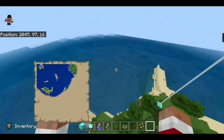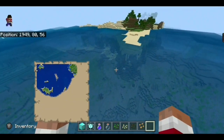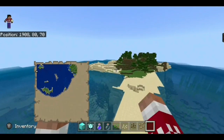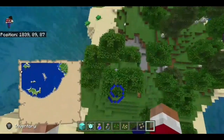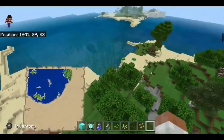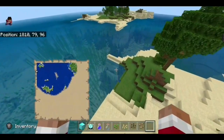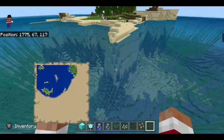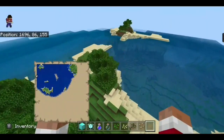If you go down this way — I think it was by that first ocean monument — you'll get more terrain here. I think these are sort of plains biomes and forest biomes, but I haven't seen a single bee nest. Goes to show how rare those are. And then across there you'll find a few other islands.